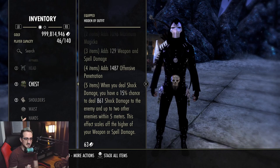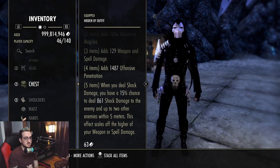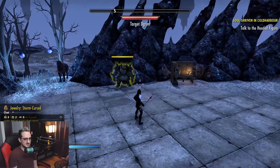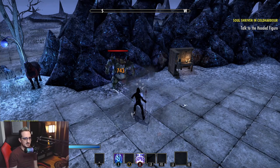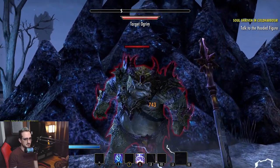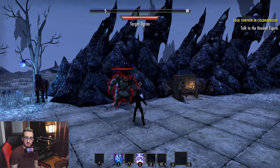The damage will go up tremendously because I don't have anything in my CP or passives — this is the weakest it's ever going to be. It hits up to two other enemies within five meters, and scales off the higher of your weapon or spell damage. Testing it with a lightning staff — there's the DoT damage and then it just randomly does more damage. Anytime you deal lightning damage you have a chance to proc even more — kind of like a pinball effect.